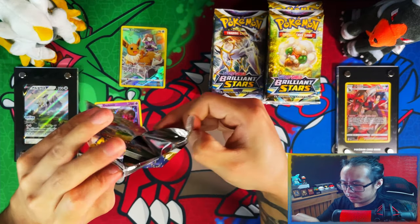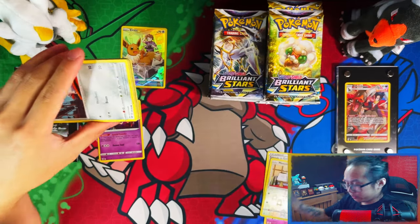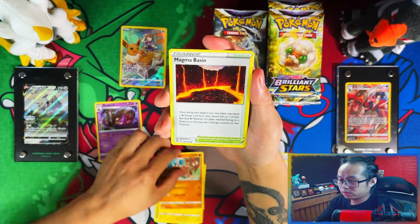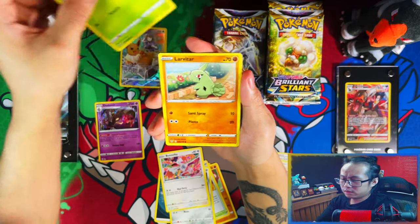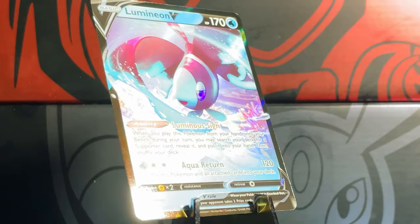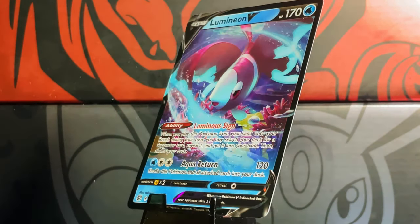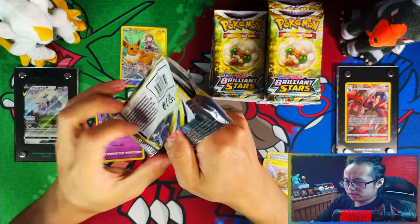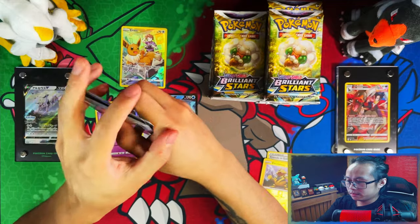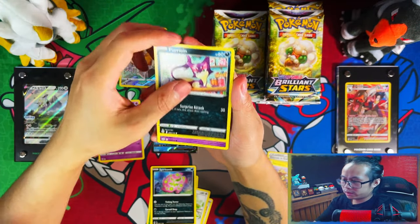Apart from reverses, I've pulled every card literally. Basically anything below a holo I've pulled — mint, you know. All I need now, probably only a couple of reverses, and the rest — all I need is full arts, rainbows, and trainer galleries: full arts, rainbow secrets, and trainer galleries. I've also pulled all the V's, all the V-maxes, and all the V-stars.